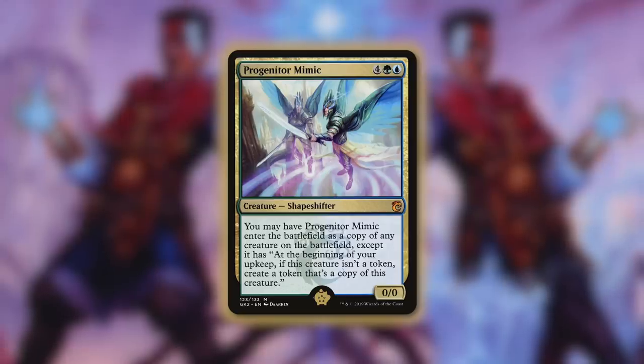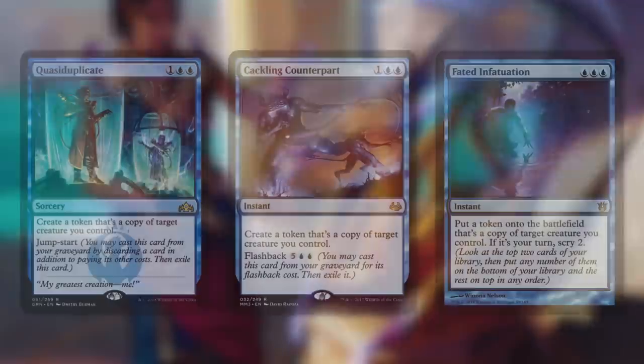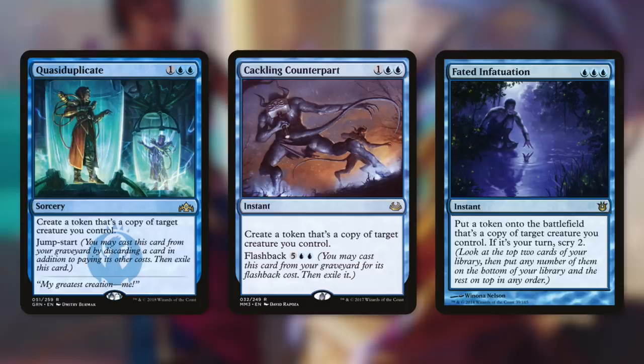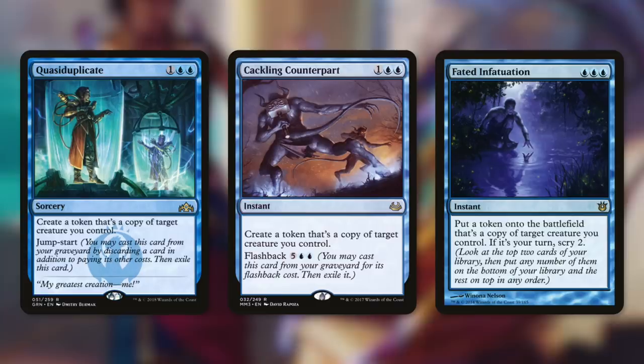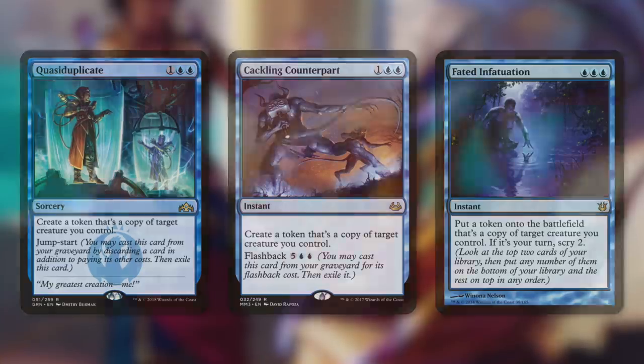But we're not quite done with our clone effects just yet. Let's move on to tactic number four: Double Goer. First up we've got Quasiduplicate, Cackling Counterpart, and Fated Infatuation, each of which make a copy of a creature we control. On top of that, Quasiduplicate has Jump-start, Cackling Counterpart has flashback, and Fated Infatuation lets us scry two if it's our turn. And remember, if we have the mana, Riku can copy these spells as well — five mana for two copies of an incredibly powerful creature is not a bad deal.